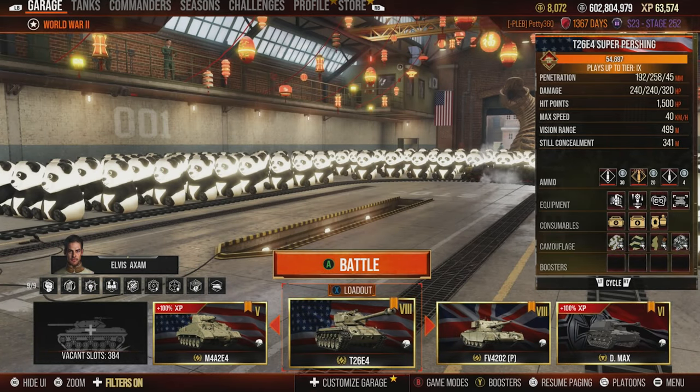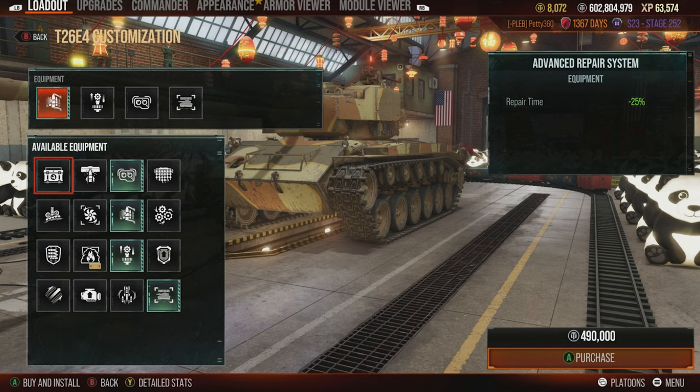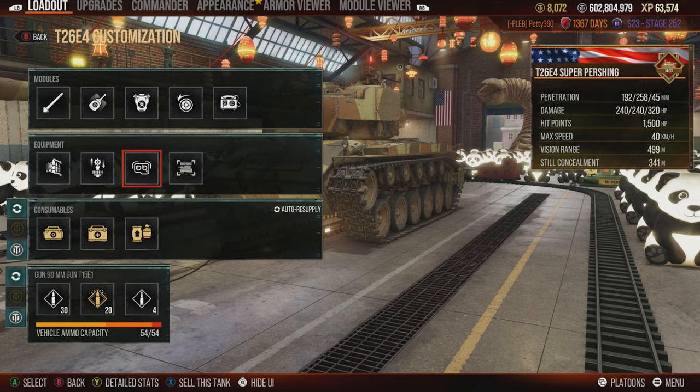For the Super Pershing I run Advanced Loader, Gun Stabiliser, and Optics. Optics to spot for myself — you get the view range up to 499 metres. Gun Stabiliser because this gun can be a bit derpy and frustrating, so it's nice to make the accuracy during movement and rotation better. And as always, the Advanced Loader makes your DPM 10% better.